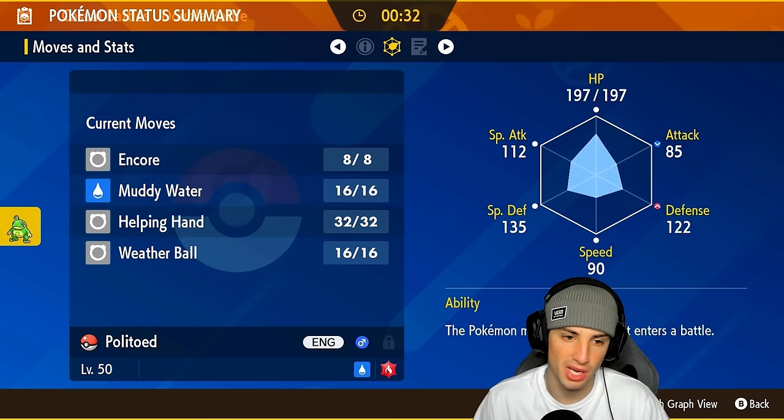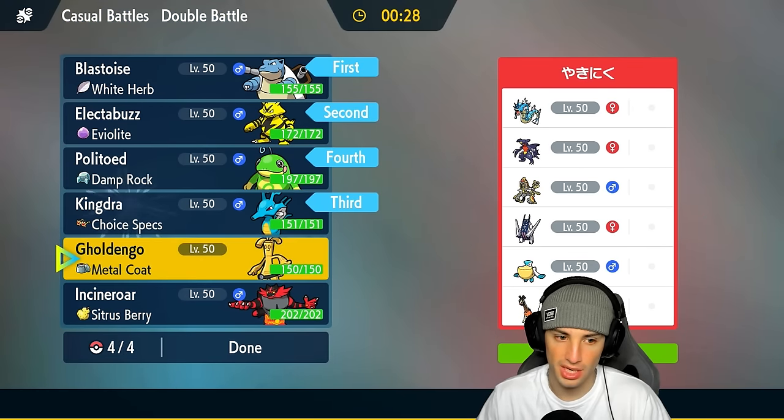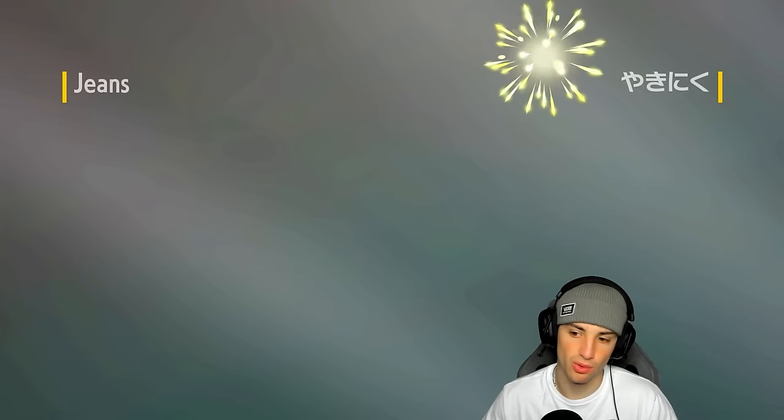Politoed has Weather Ball, Helping Hand, and Encore — Encore can work wonders. Kingdra with Choice Specs has a lot of different moves, can do big time damage. I feel like the only Pokemon we're really going to struggle against could be Archaludon. Electabuzz can do big time damage to Gyarados considering it's four times super effective.